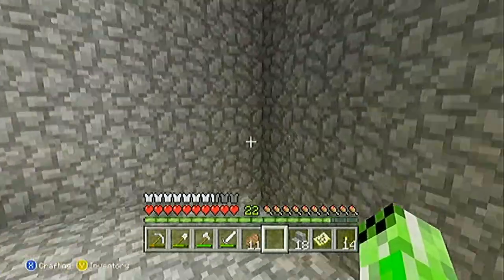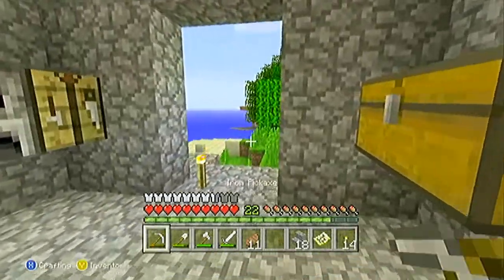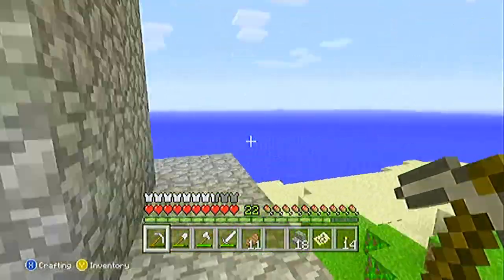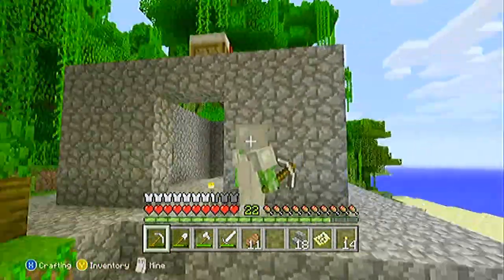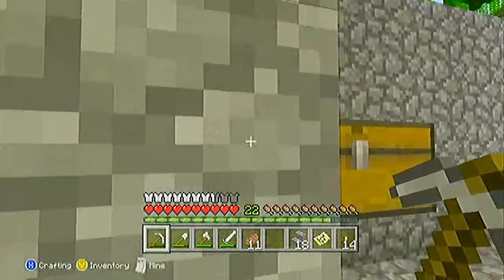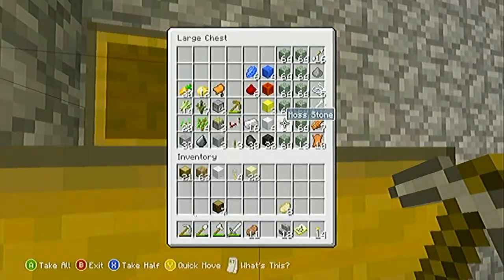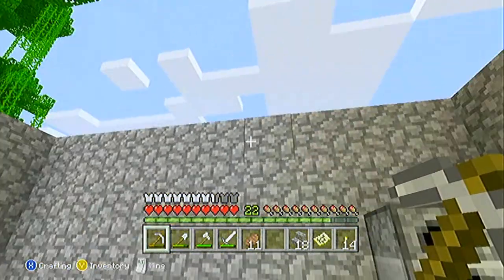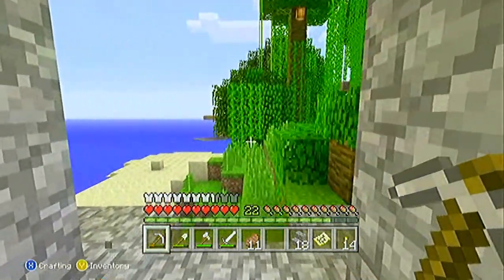Alright everybody, we're back with Minecraft for the Xbox. I actually have some goals set up for this video because in the last video we finally found this jungle temple. As you can see we've done quite a bit of terra-morphing — we've reduced all of the moss stone to nothing and gotten all the moss stone, but we don't have any cobblestone. We're completely out of cobblestone, that's why there's no roof.